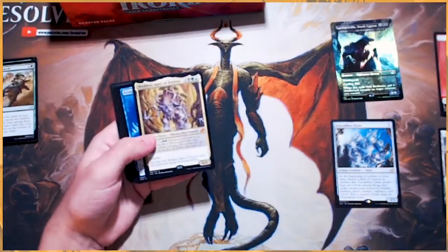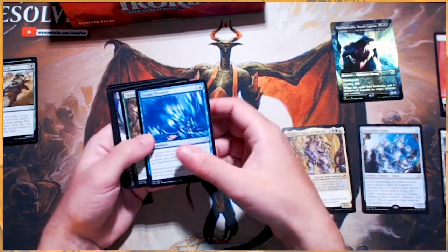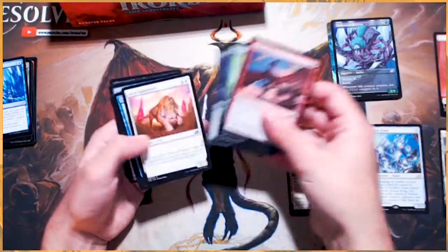Our first mythic already is a Brachis Apex of Forever — very, very happy to see that. And there we go, a Glowstone Recluse — beautiful, absolutely beautiful.